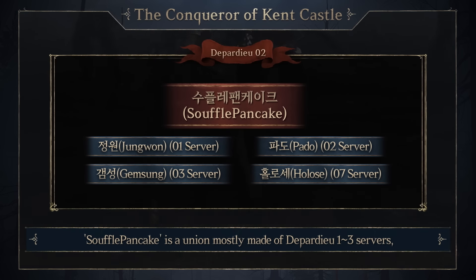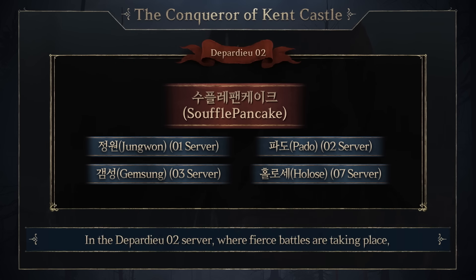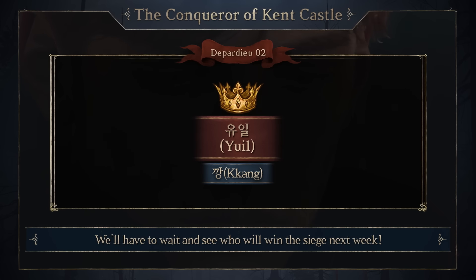Souffle Pancake is a union mostly made of Depardieu I to III servers, standing as the Defending Blood Pledge of the Castle for servers 1 and 3. In the Depardieu II server, where fierce battles are taking place, Kang was able to win Kent Castle against the powerful Souffle Pancake Union. We'll have to wait and see who'll win the siege next week.